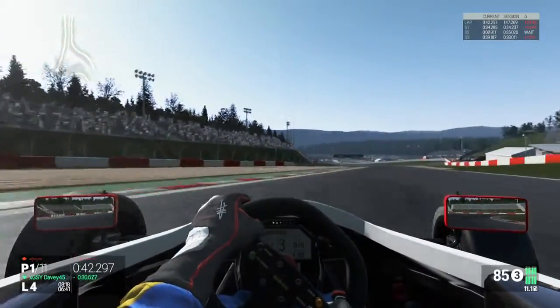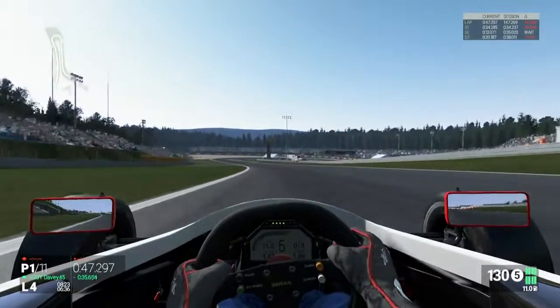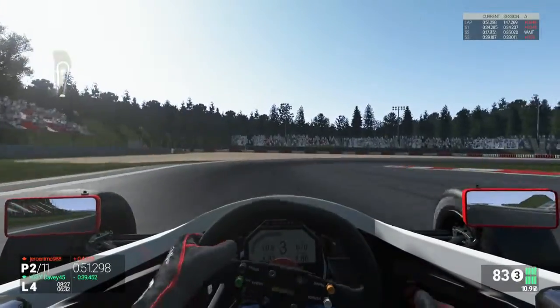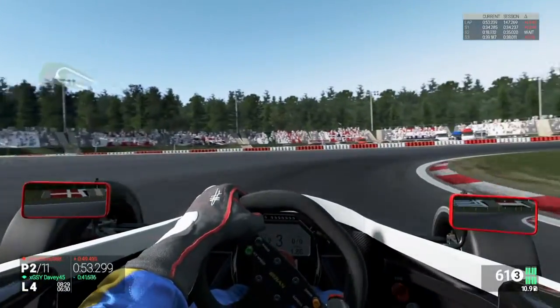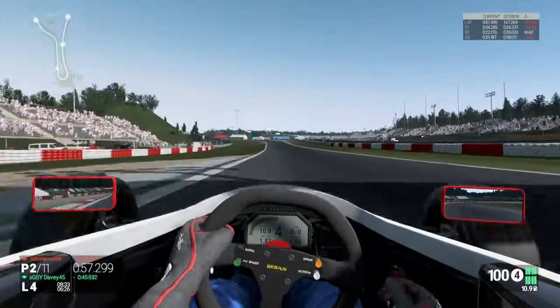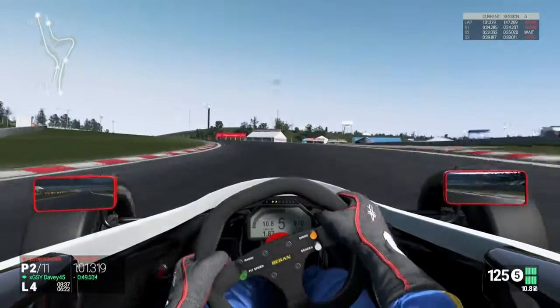Heading for Turn 6 and Turn 7 - not looking bad so far, but the first sector was slightly slower than my best first sector in the session, though not really that noticeable. Heading out of the Dunlop curve towards the Schumacher S, which is uphill now - Turns 9 and 10.